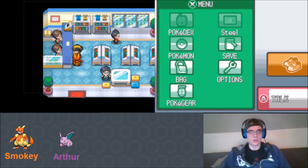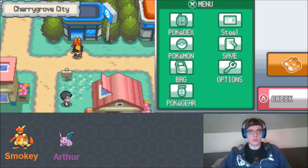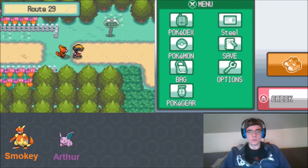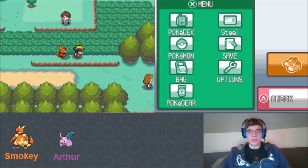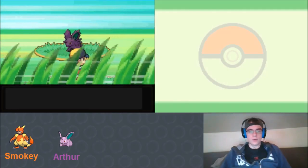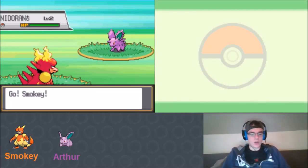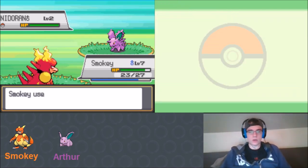You've got to have medicine in these Nuzlocke runs - they can get tough, especially when randomized. Arthur can't do much right now, so if we run into something like a Kyogre we're basically done. Let's go see what our encounter is. We run into another Nidoran. Something is going on with this route - on the next route they were all different: we saw Rapidash, Jolteon, and Tentacool.